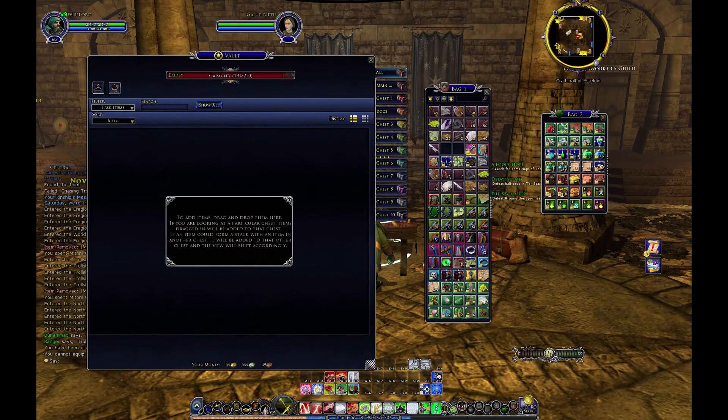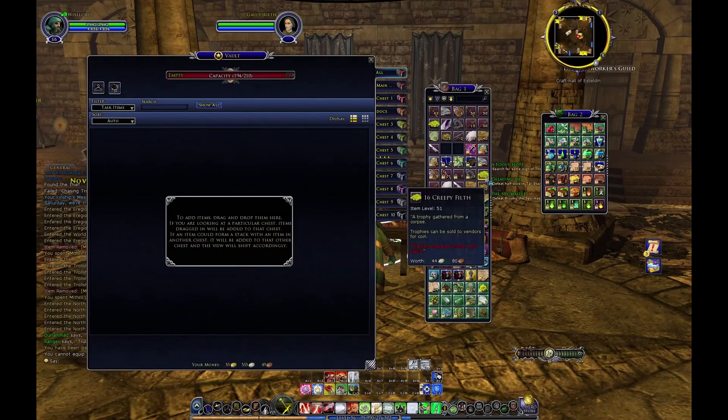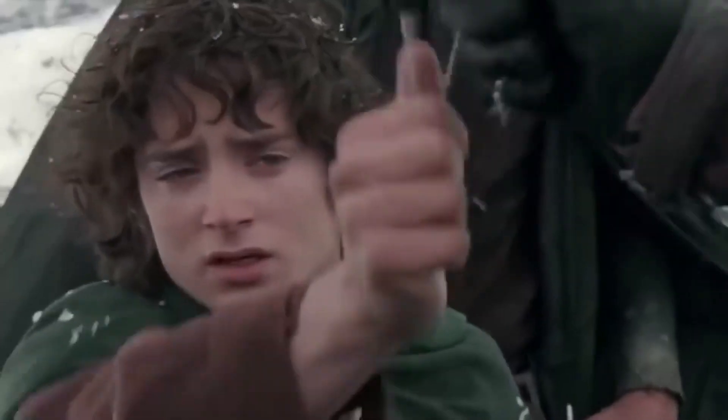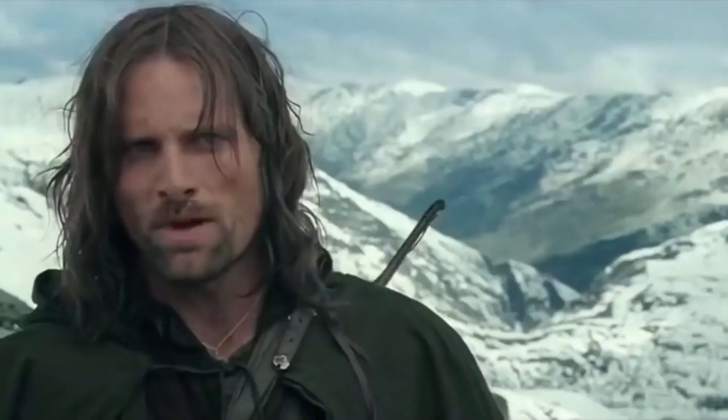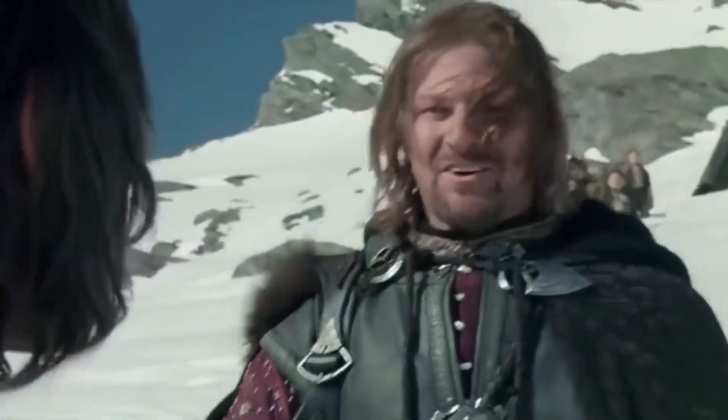The last tip is not something you can get in game — it's out of game. It's your mindset. Change your mindset. You have to let go of things. As you wish... Boromir. Give the ring to Frodo. I cannot.